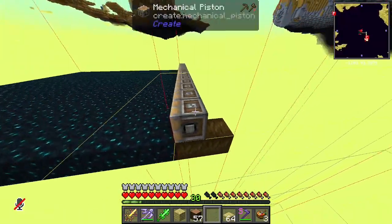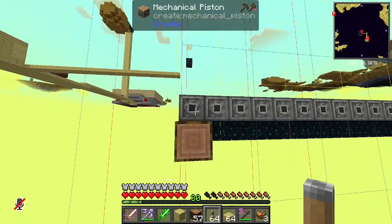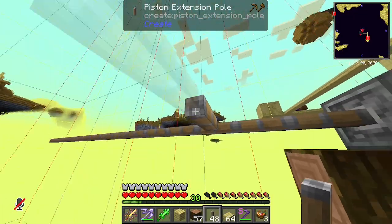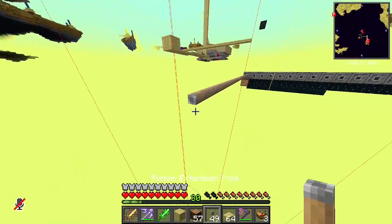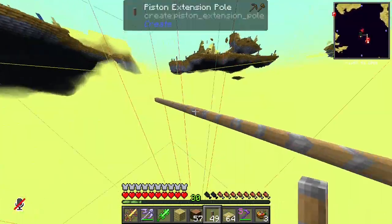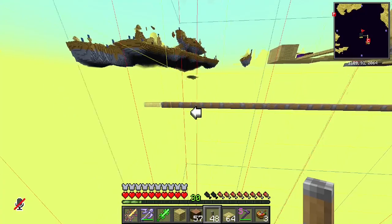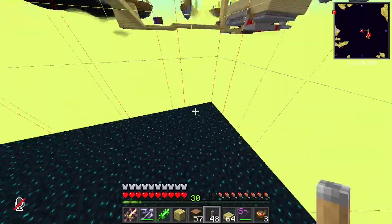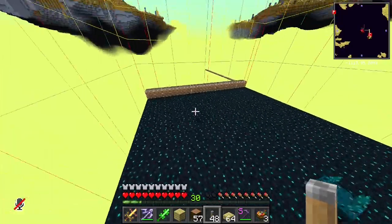The mechanical piston needs to be long enough to push the full extent, so I need a lot of extension poles. A good way to check if you have the right amount is to right-click and hold - it will extend, then just add one more extension pole outside in the next chunk because you need 16 of those to push entirely. Mobs are already spawning here so the farm is actually already working overhead.